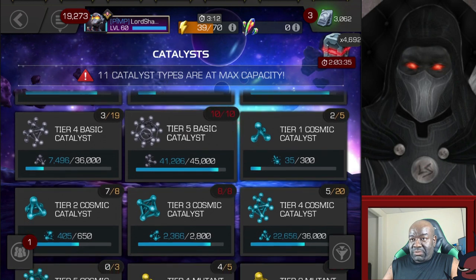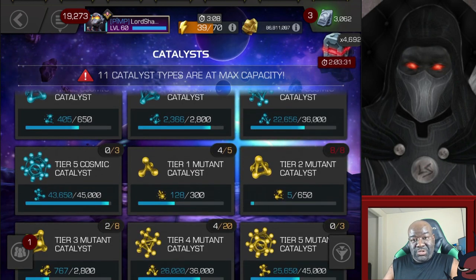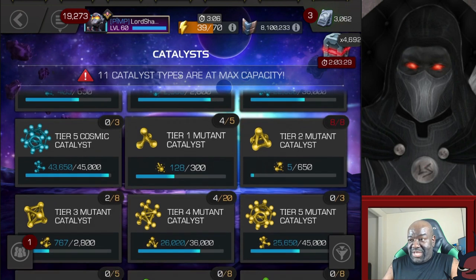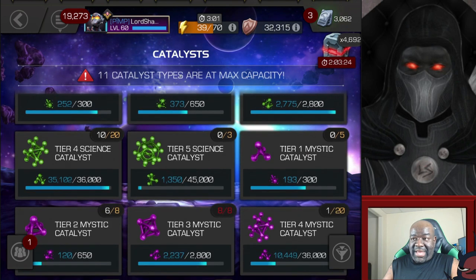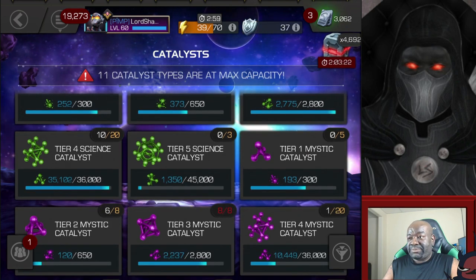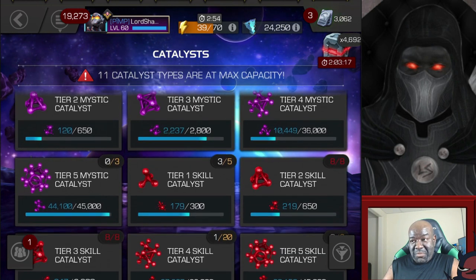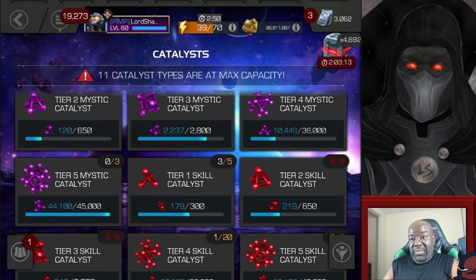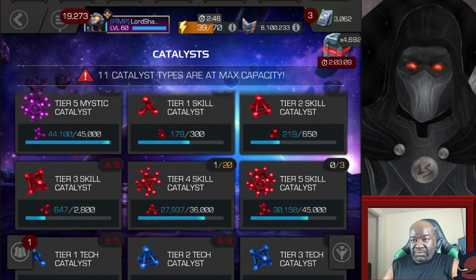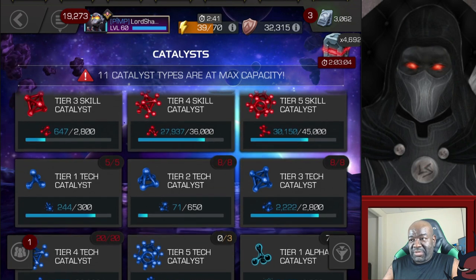Look at my Cosmic - very close to a Cosmic Tier V Class Catalyst. Not really close to a Mutant. Not close to a Science - we already formed one recently. That's how we became Thronebreaker; we took up our Wasp. Look at the Mystic - we got a Mystic Awakening Gem, so we're very close to forming a Mystic Tier V Class Catalyst.